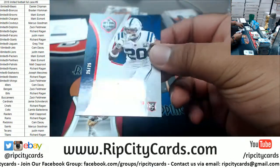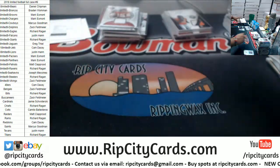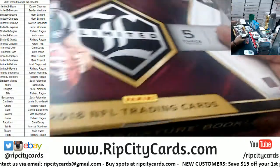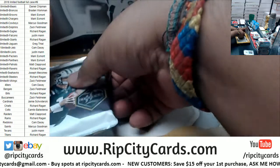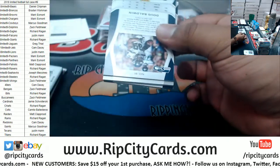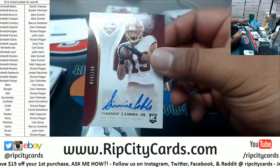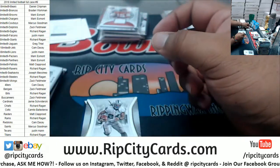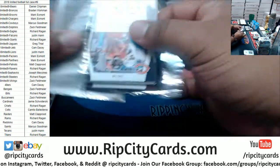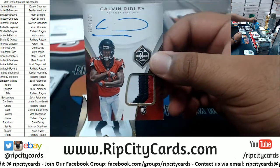We have Jordan Wilkins — 25 of 25 Colts autographed. Colts having a pretty good break. Two boxes left. We have Semi Cubs Jr. to 149 Redskins. We got a Calvin Ridley RPA to 125 for the Falcons. Very nice.